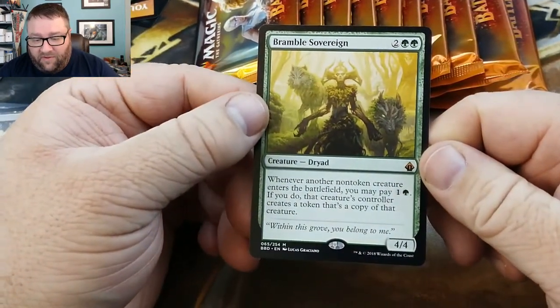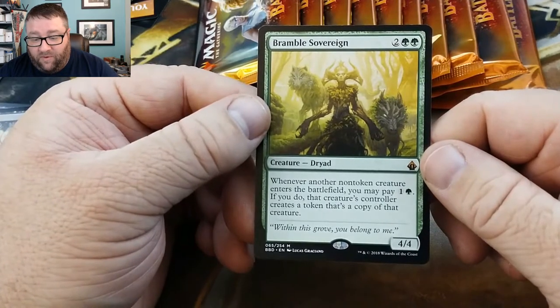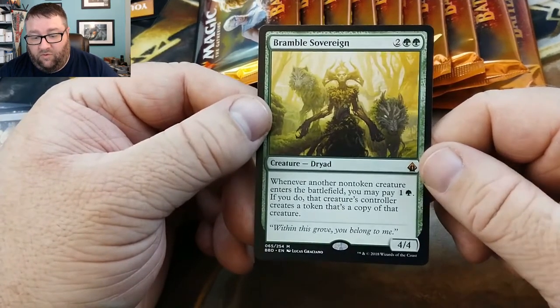I don't even know what it does. Whenever another non-token creature enters the battlefield, pay one... creates a copy.